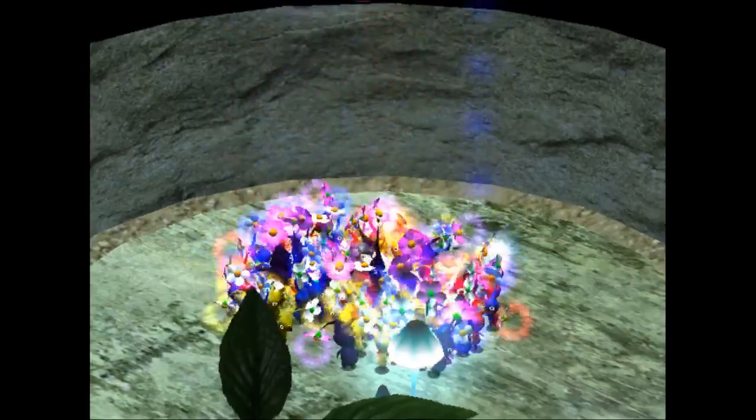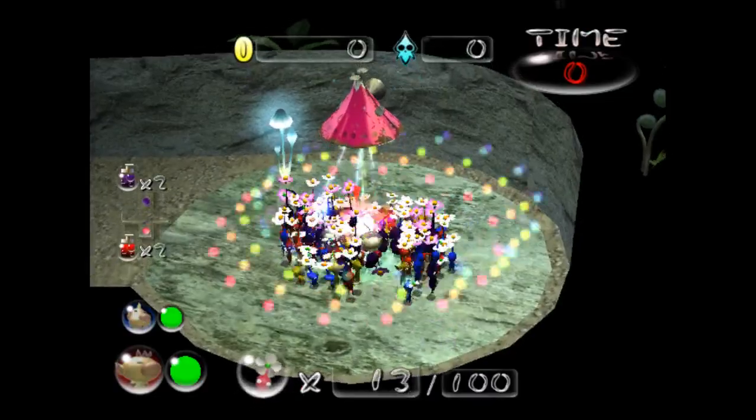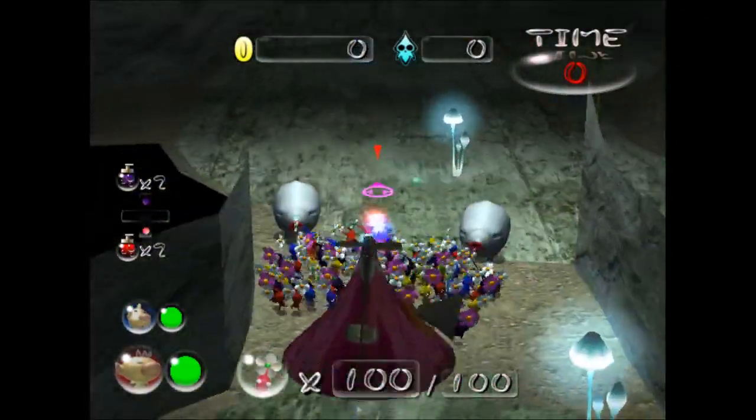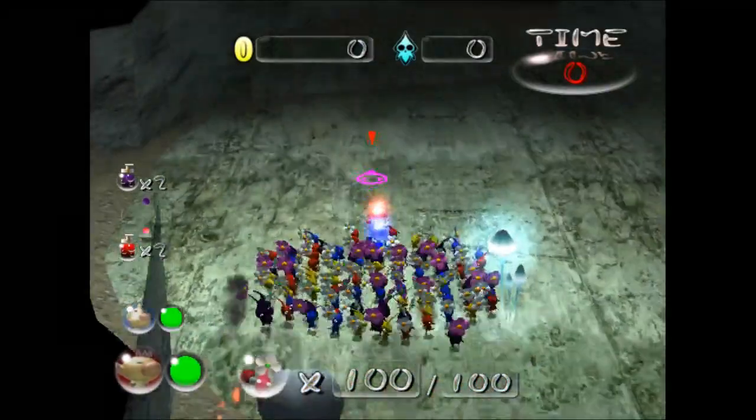Hello, so what I have here is one of my sub-levels that I'm making for my upcoming cave. I've kind of dubbed this one Ant Hill, but it's kind of a variety. I haven't set the spawns yet, so they still have spawns from like the final room of the cave.